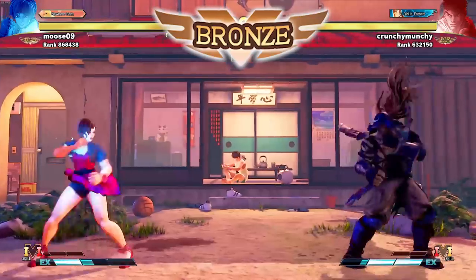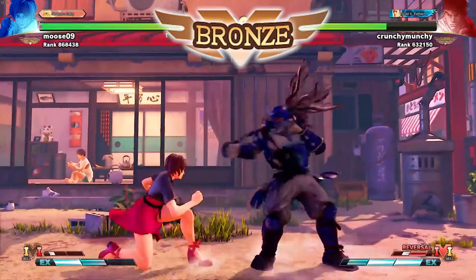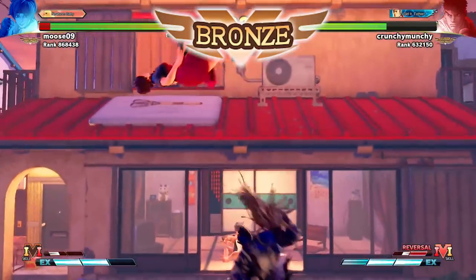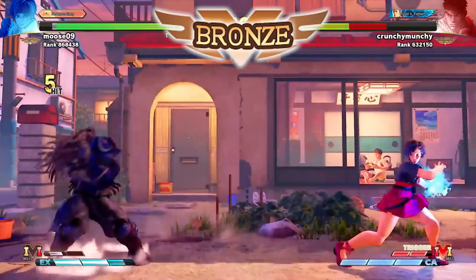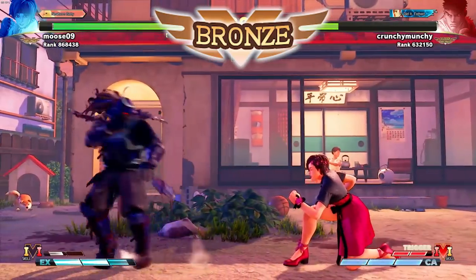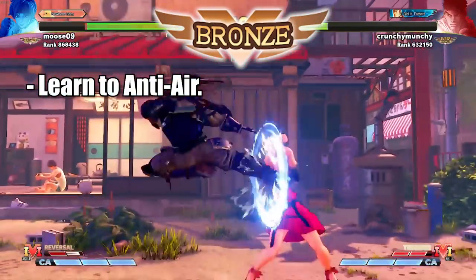On the other hand, maybe you try to play a little bit more the proper way — and that is where you'll have to learn. When you enter Bronze, most players start their offense with jumps: they either jump backward and throw a fireball or do random attacks, or they jump forward and try to do a combo. So it's most important at this point that you learn how to anti-air — you see the opponent jump, you do your anti-air attack.